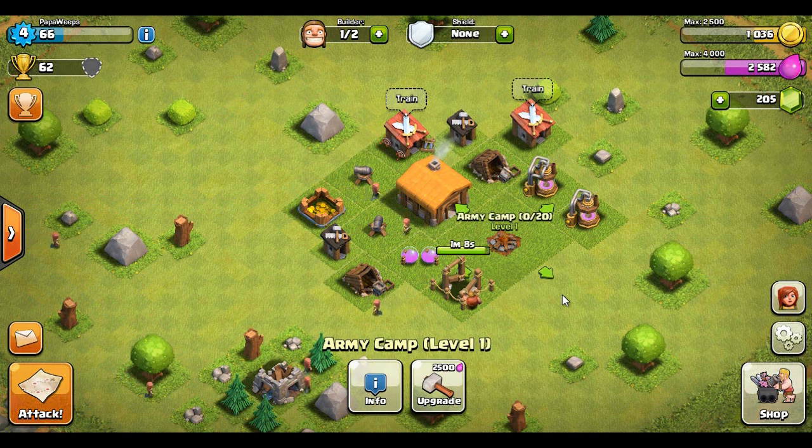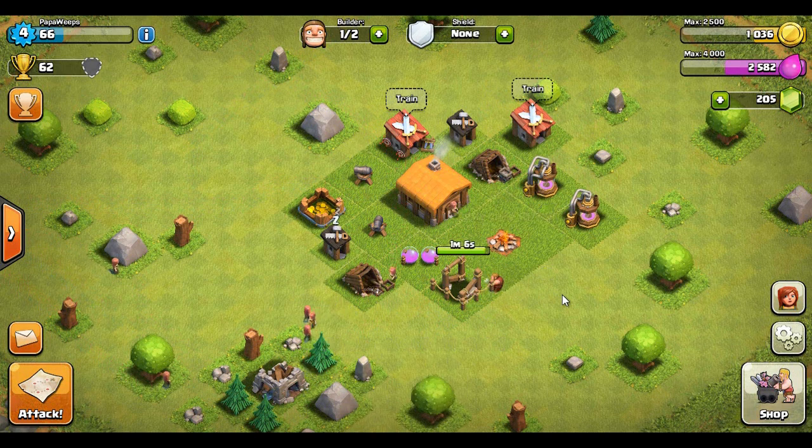That is about it for this episode — a little bit deeper than I wanted to play but not too shabby overall. The base looks weak but I will get some walls around it as soon as I possibly can. We've got to upgrade the gold storage, get some more gold, and build ourselves a nice-looking level two base. Thank you guys for watching, really appreciate it — drop a like! Leave in the comments what town hall you're at and what town hall you wish to be at in the near future. Thanks for watching and I'll catch you guys next time, peace!